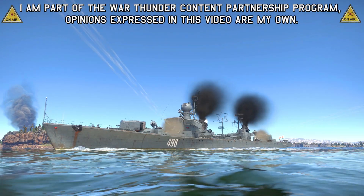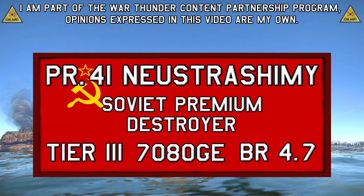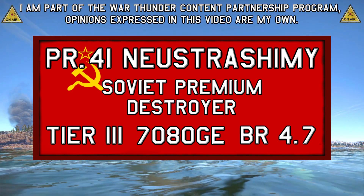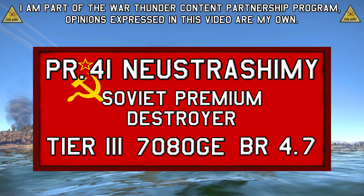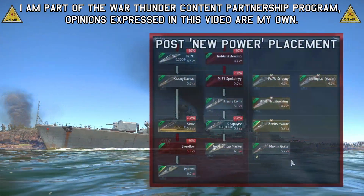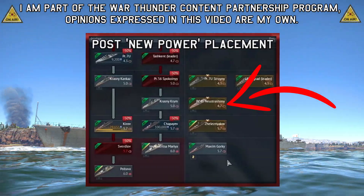This is the Project 41, a 1950s-era Soviet destroyer placed at Tier 3 BR 4.7 and costing 7,080 Golden Eagles. The Project 41 was added to the game in War Thunder's Viking Fury update, and is due to be removed from sale in the upcoming New Power update after changes to naval research.